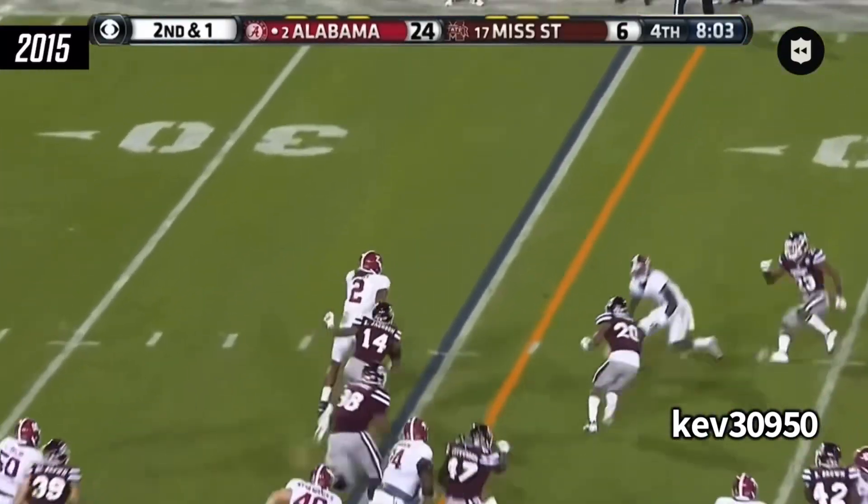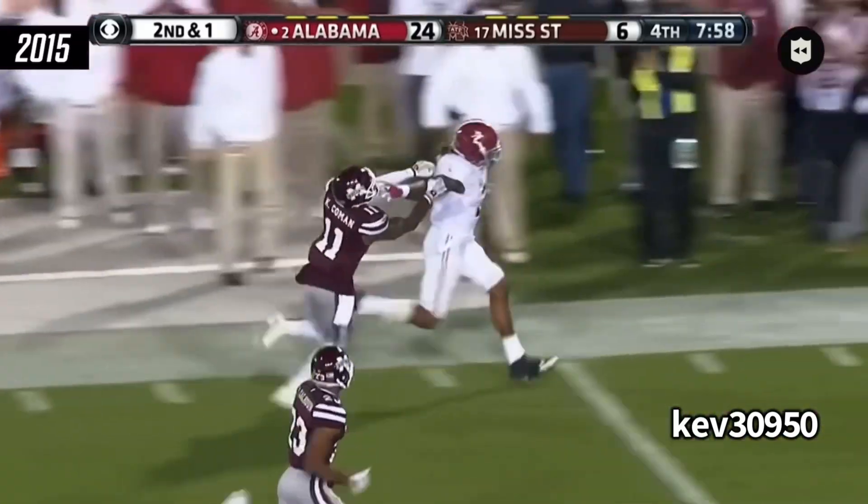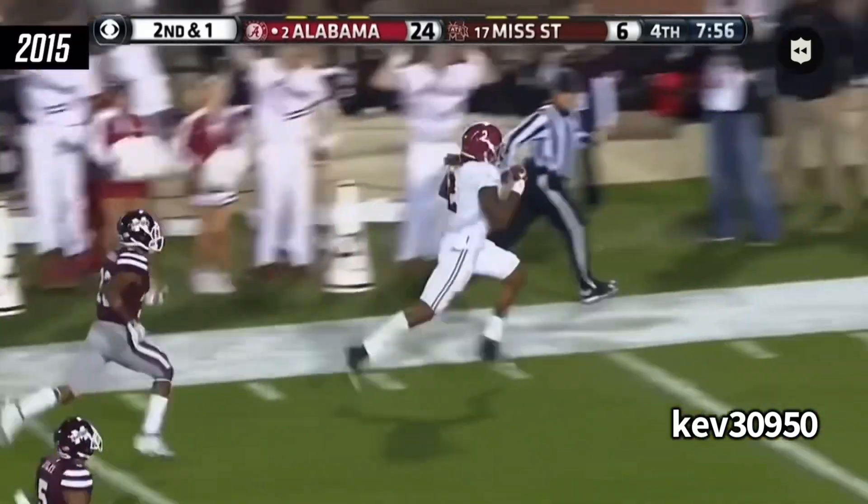Y'all already know how we ended. Starting off up the middle, then we're gonna bounce it outside. Getting the polite stiff arm. 23 out there falling for no reason — he don't want to make a tackle. Yeah, I know it looked like 11 got the angle, but Derrick Henry got the stiff arm and down goes 11. Now that's over — we finally in the end zone.